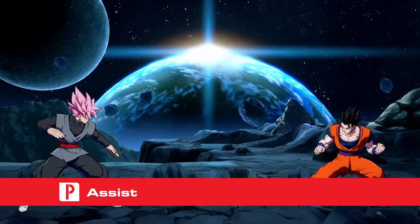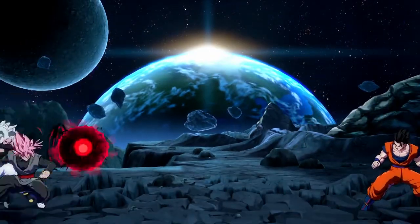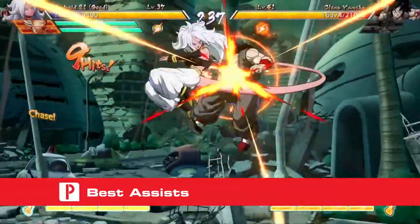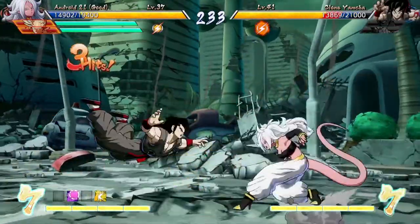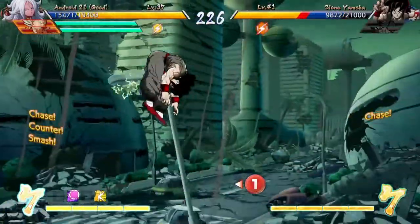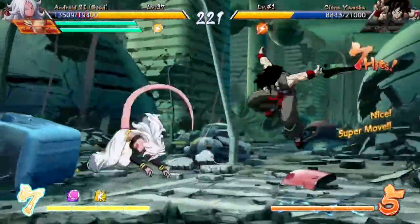Android 21's assist is the light version of the Total Detonation Ball. It works well to keep an opponent in check, but doesn't hold an opponent in place as long as a beam assist from characters like Goku. Android 21 doesn't really have a best assist because her playstyle will change depending on which special moves you absorb. At a base level, she works well with an assist that locks the opponent in place, such as Gotenks' Galactic Donuts assist. However, because the Connoisseur Cut does not hit an opponent in active guard stun, beam assists don't help much with connecting the attack.